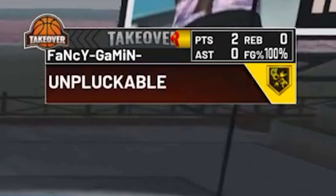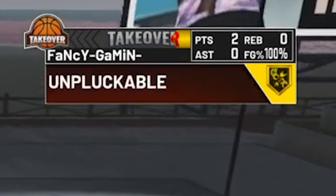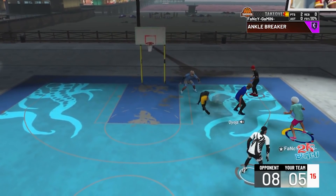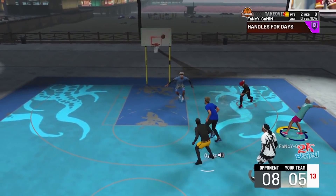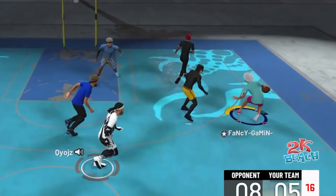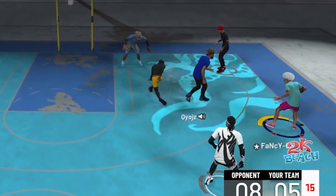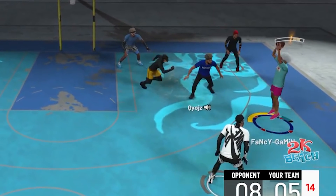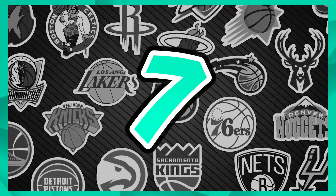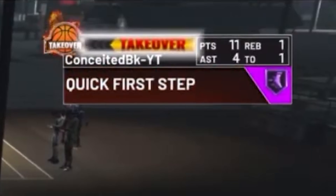At number 8 we have Fancy Gaming, who's cooking a little bit. He does that animation where you hurt your ankle — you stumble away like that — and then greened it. Even though he has shot meter, it doesn't matter, he still greened it. That's pretty gross.